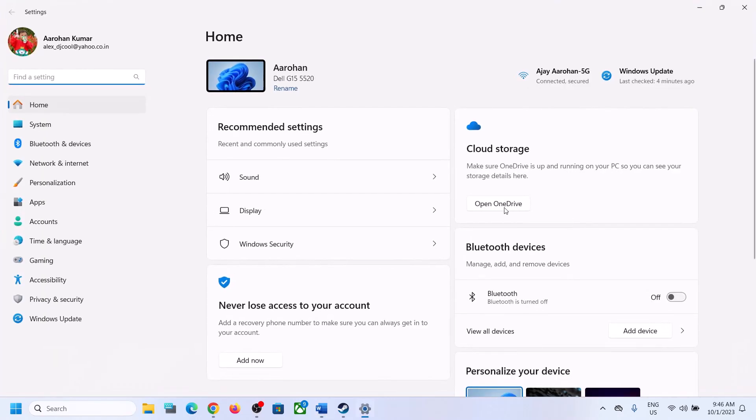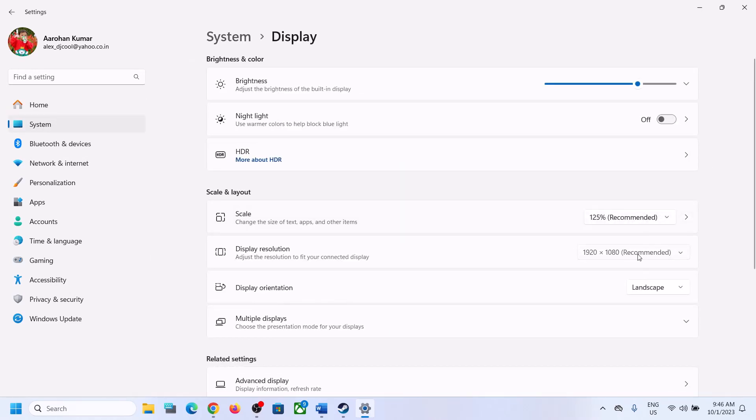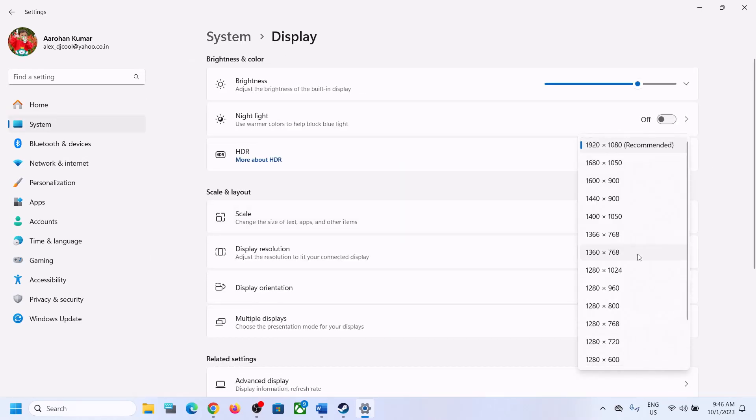The next step is to change the Windows screen resolution. Open Windows Settings, go to System, then go to Display. You can try the recommended resolution, or try changing the resolution and then launch the game and check.